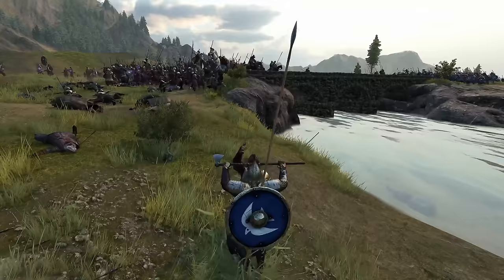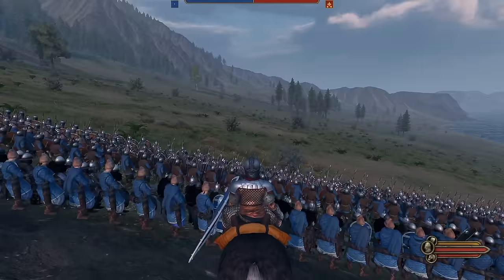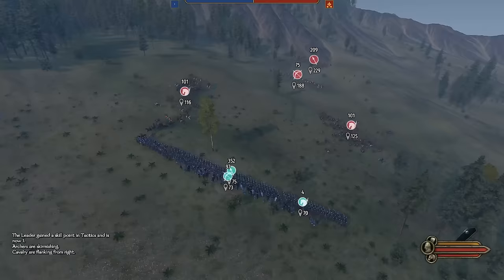To set up these tests, we form an army using only noble parties and find comparable battles with the enemy. To get a baseline, we first run the test by letting the AI take control of the battle. As you can see, they're fond of the traditional tactics: F1, F3.